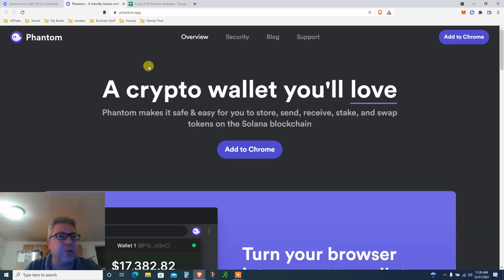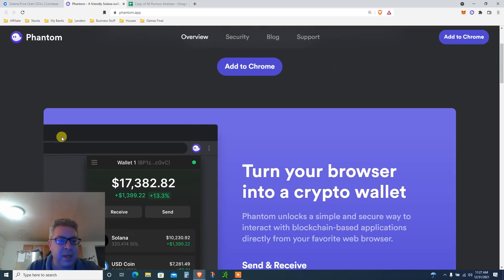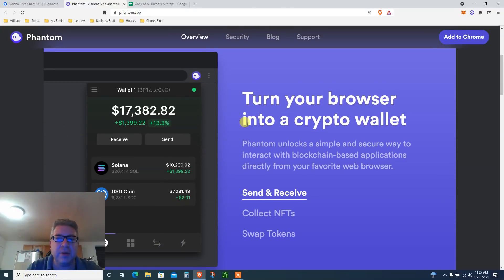Go to phantom.app — link below. This is like MetaMask for Solana. They have a couple of wallets. I myself have only been in the Solana ecosystem about a month. I love what I see — there are no fees, just a couple of pennies. It's so lucrative, especially in the airdrop space. Go here, click 'Add to Chrome,' get yourself a Phantom wallet.